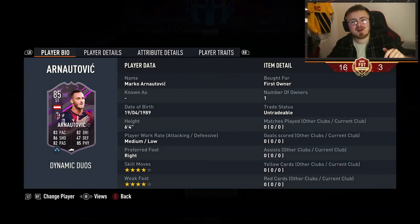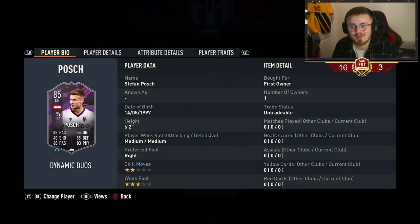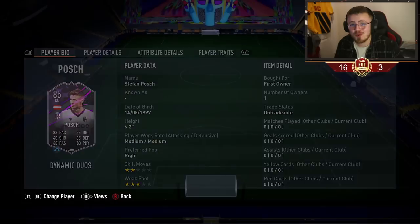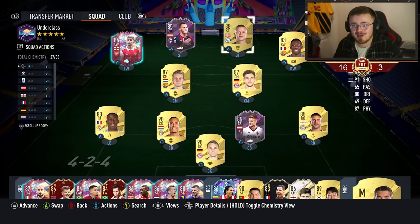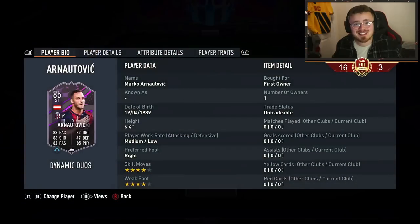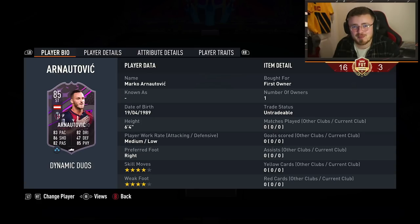Yes then guys, how you doing? My name is Morsi and welcome back to my channel for a brand new player review. We've got a new dynamic duo on the scene: Marko Arnautovic and also this centre-back Stefan Pošch. They both look really decent and super affordable - 83 overall for each of these cards, so that's super cheap. Considering 83 is basically discard at the moment, you're not looking at anything really over 10k coins per card, which is crazy.